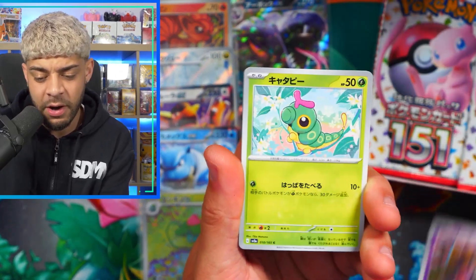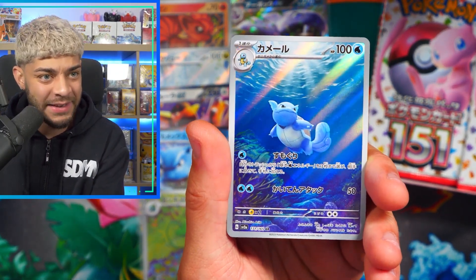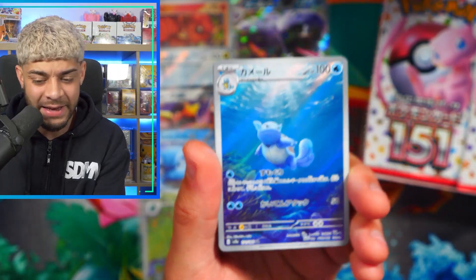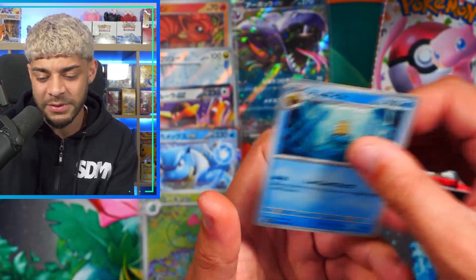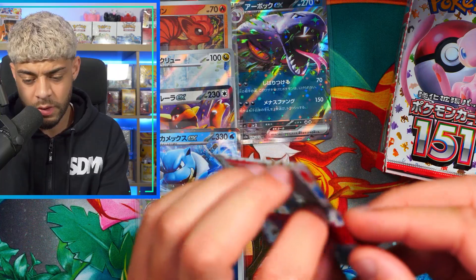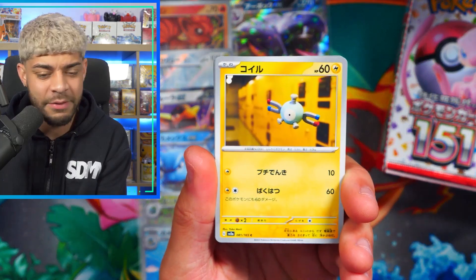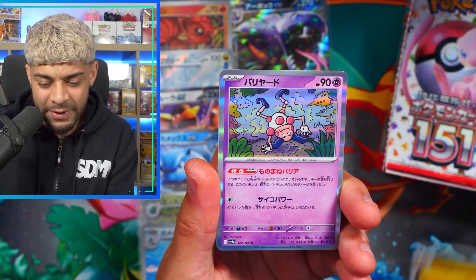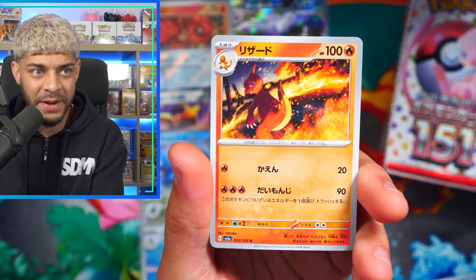We have the Gastly with the Kamiya artwork, Caterpie, and the Old Amber Fossil. We are hitting the best ARs right now — we get the Wartortle once again by Mitsuhiro Arita. Look at this card, that is a stunner. We get the Jolteon, which is a nice holo too, the Nidorino, and the Omanyte. I'm going to sprinkle some spice and hope for a God Pack. We have a Magnemite, Rattata, Koffing — no God Pack. We get the Dugtrio Trio, Mr. Mime, and then the Charmeleon — in my opinion, top five Charmeleon artworks out there.